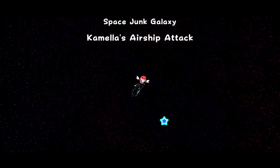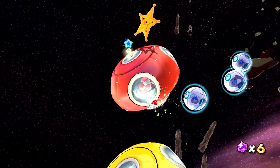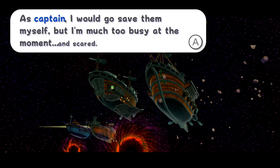Oh, I love the little seats in there too — that's so cute. It looks like the Lumas have made several of these so that the Toad Brigade can get around the galaxy. Captain Toad says: 'Mario, my brigade boarded the enemy fleet and none have returned. As Captain, I would go save them myself, but I'm much too busy at the moment — and scared.' All right, well we'll help you out.